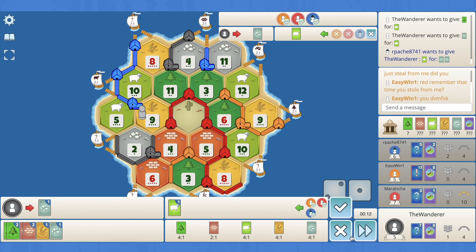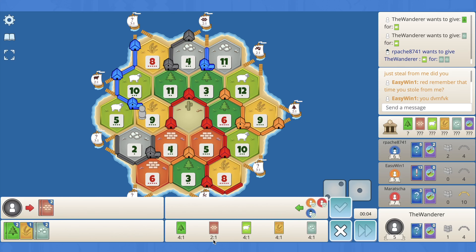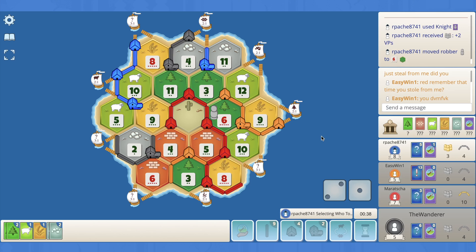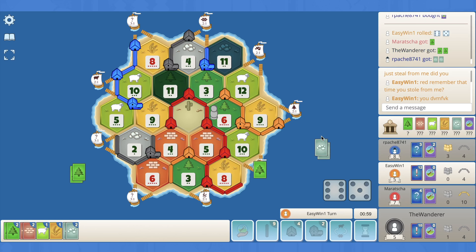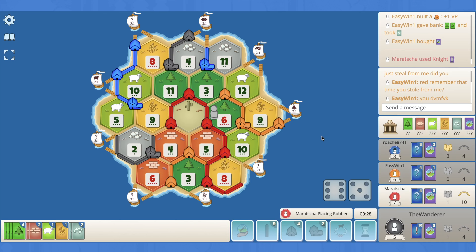I'd even give orange ore for sheep. Can't trade with blue — there's no chance. This is frustrating. Roads are out of the question — we need to pop a dev. I 2-for-1 for the sheep and just pass. Blue takes army, pops it on the six, steals from orange. Blue rolls a six — good block. I don't think they can win unless they pull. They didn't get it.